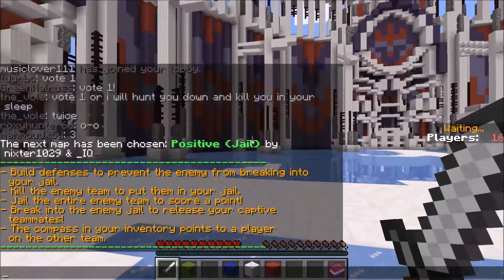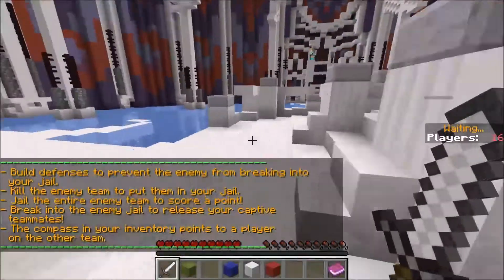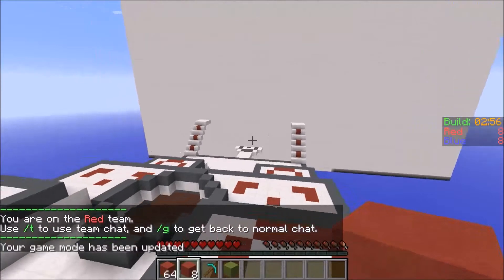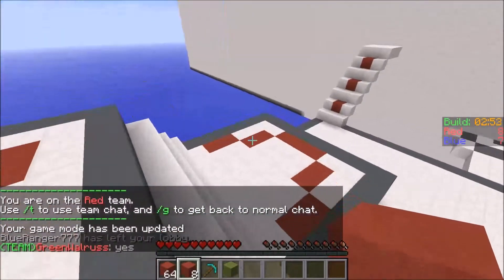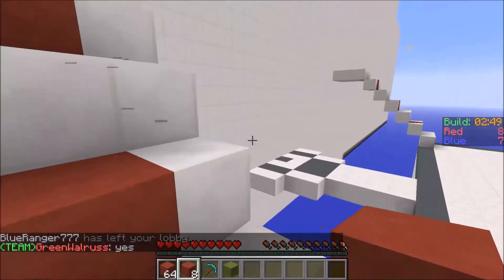This particular game mode that we are playing is called Jail. Jail is a mini-game on Block Wars, along with Capture the Flag, where you have to kill all of the enemy team and put them in jail to score a point.